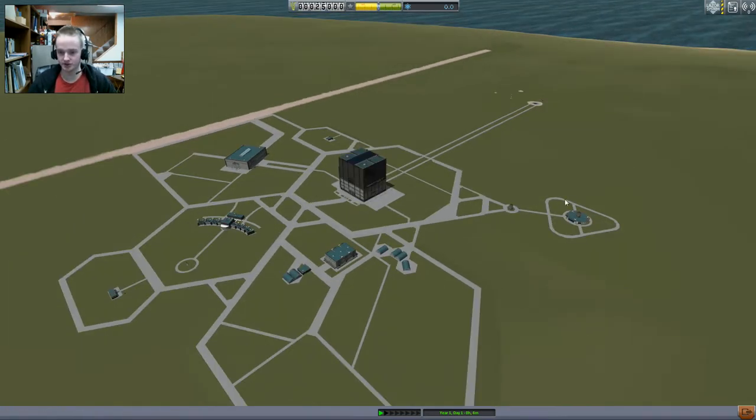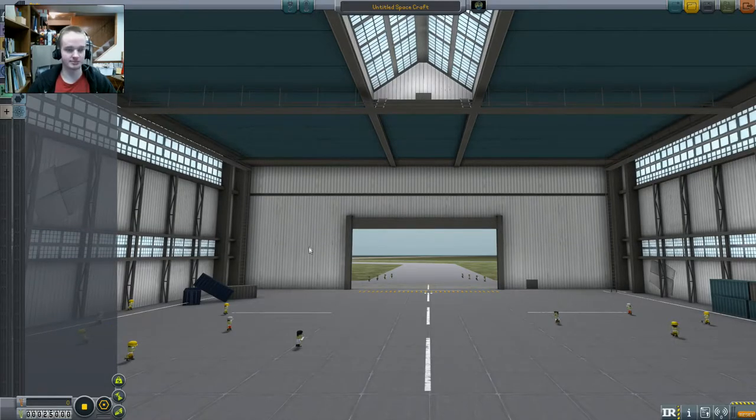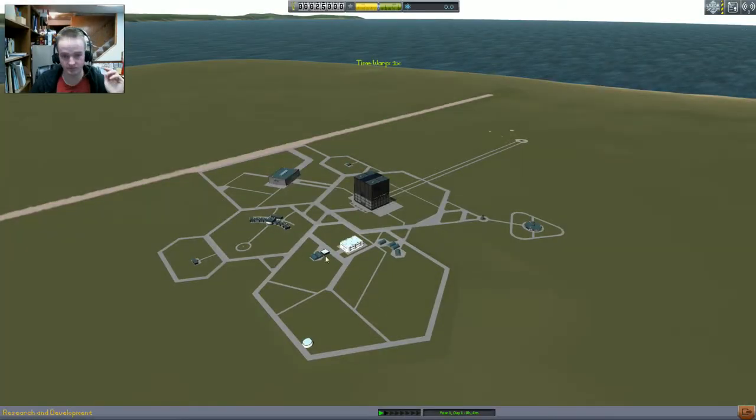I always have so much fun sending them off in irrecoverable missions. But anyway, enough looking at all this stuff. Let's just go ahead and get right into the meat and potatoes of the game. Oh, that's the space plane thing. I don't even recognize what the buildings look like anymore.